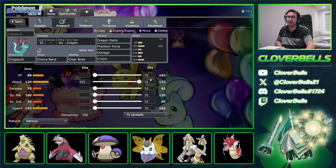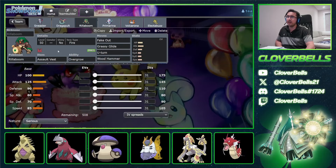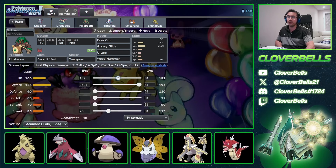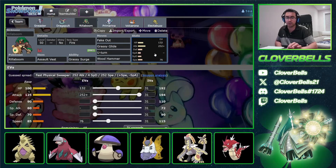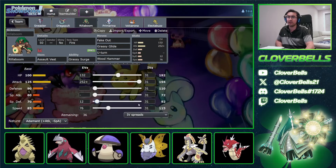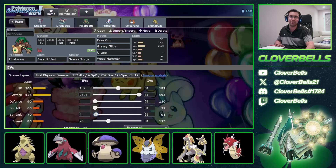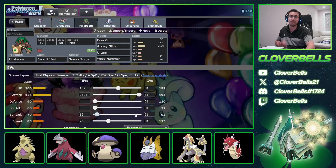Go to 132 investment to get the 192 HP number — this optimizes HP for Grassy Terrain recovery because 192 ÷ 16 equals exactly 12 HP recovery every turn. Let's make sure we get an even number in the Special Defense department, so let's go 92 there. We have the Assault Vest, so anything times 1.5 with an odd number gives a decimal — we don't want decimals rounding down. An even number times 1.5 will always be a solid whole number. Then dump the remaining 36 EVs into Defense.